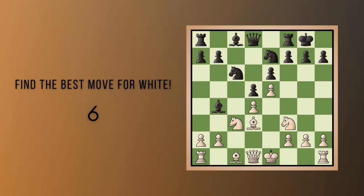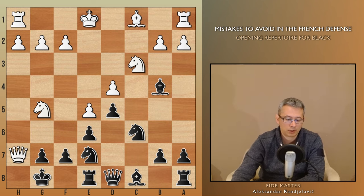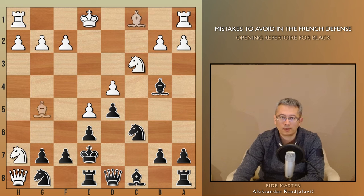Feel free to pause and reflect. The winning strategy involves executing the Greek gift: bishop takes h7, king takes h7, and then knight g5 check. If the king retreats to g8, then queen h5. The only move for black is rook e8, and now queen h7 check, king f8, queen h8 check, knight g8 — all forced. Then comes knight h7 check, king e7, and bishop g5. Game over. In case of f6, of course, there is queen takes g7 mate.